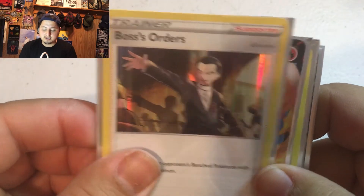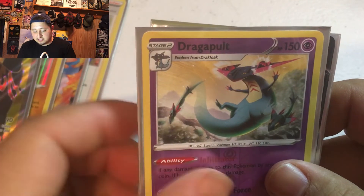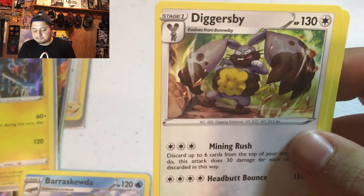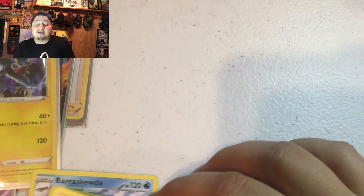Here are the rares I got: Boss's Orders — really sought-after card — Cinderace V, Coalossal, a badass elephant Copperajah V, Dragapult full art, Dragapult V-Max, and Luxray holo. From the other rares: Barraskewda, Probopass, Garbodor, Seismitoad, Barbaracle, Diggersby, Arcanine, Mr. Rime, Toxtricity, Snorlax, and Ninetales. I can't even complain — none of these are duplicates. I hope in the next video we'll get that Ninetales V or Milotic — those are the sought-after cards I really want. And hopefully a rainbow. Hope you enjoyed this video — I'll see you again.